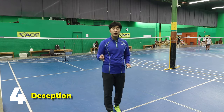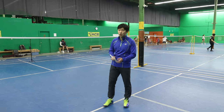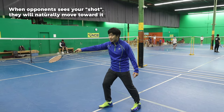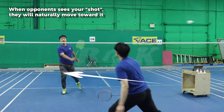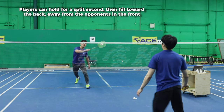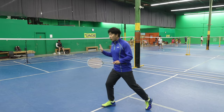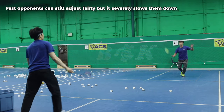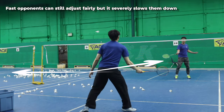The fourth way to beat opponents faster than you is through deception. If your opponent is moving particularly fast, you want to make sure you get them to move first. For example, pretend you're going to hit the next shot in one direction. The opponent sees that and moves — that's their strength. They're already pushing off in that direction. Then, with a little hold, you hit it to the back instead. Their momentum is now forward. Even if they're good enough to adjust, that slows them down because they have to reverse their momentum.